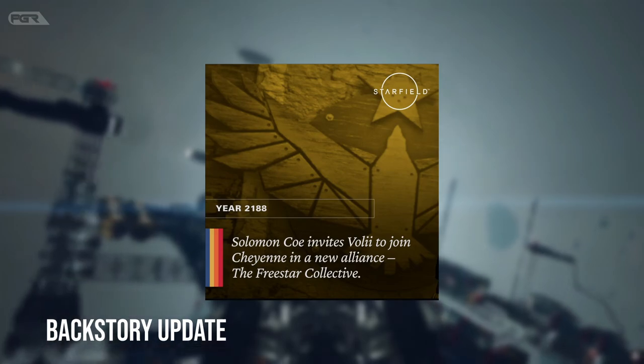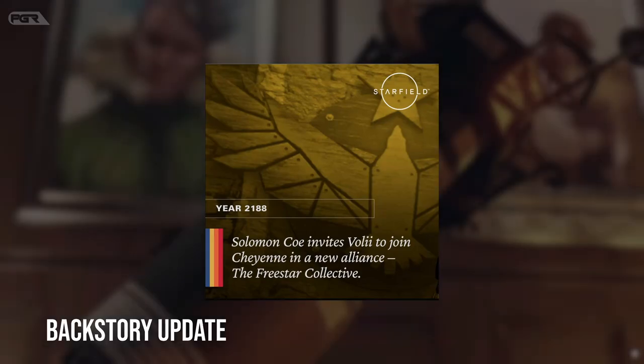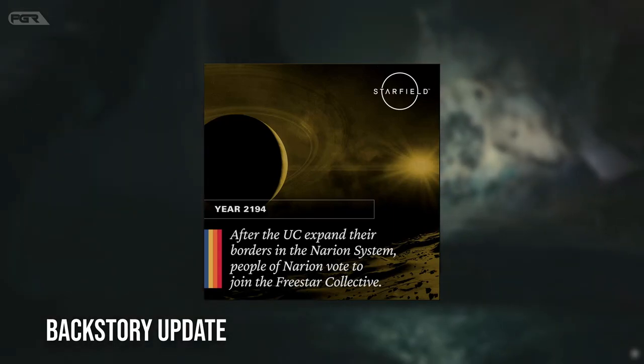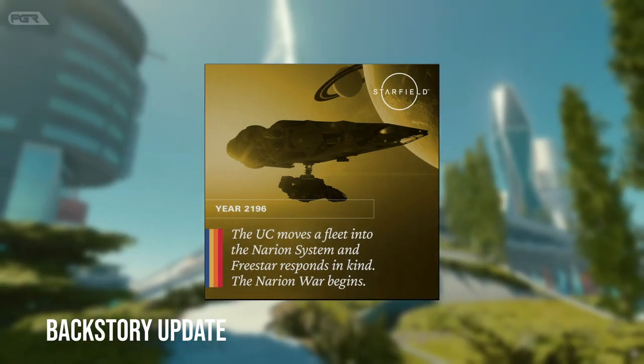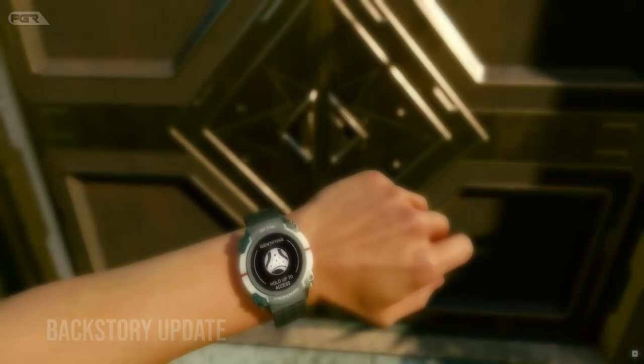In year 2188, Solomon Cole invites Vali to join Cheyenne in the new alliance, the Free Star Collective. In 2194, after the UC expands their border in the Nerian system, the people of Nerian vote to join the Free Star Collective. In 2196, the UC moves a fleet into the Nerian system and Free Star responds in kind — the Nerian War begins.